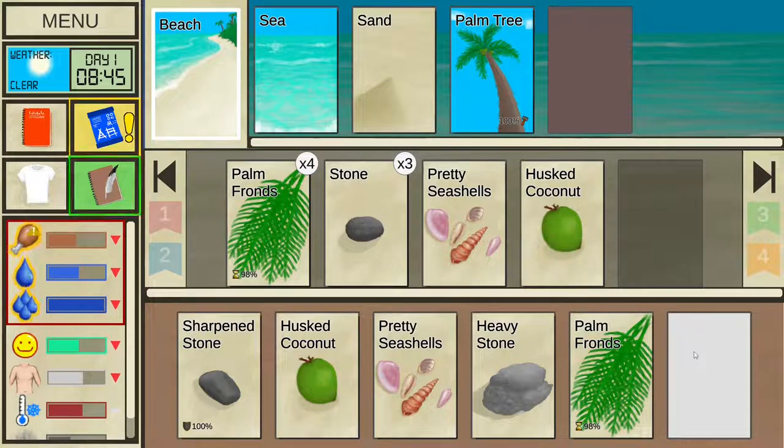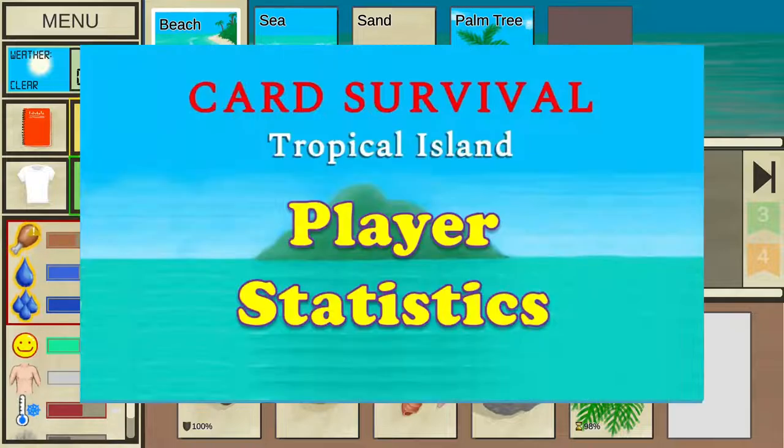Most things you do have a tooltip describing what you can generally expect to happen and how long it will take. Some interactions take no time, some 15 minutes, some 30, and so on. Everything is a multiple of 15 minutes, making Kart Survival Tropical Island effectively a turn-based game where one turn takes 15 minutes and actions take 0, 1, 2, 3 or more turns.